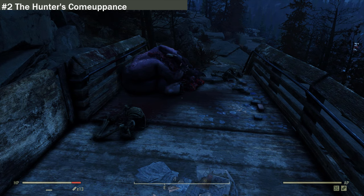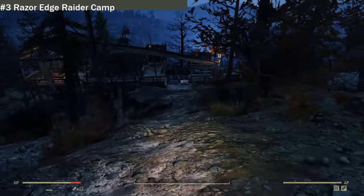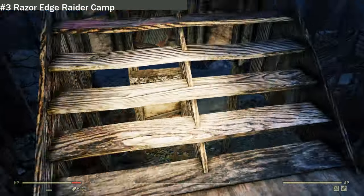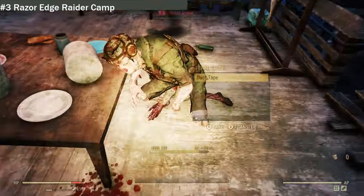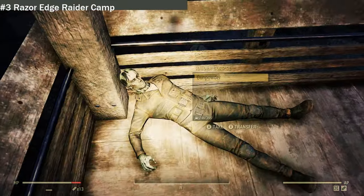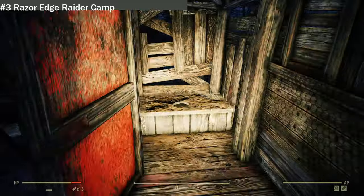We are now at Raiders Edge raider camp. I'll show you this one on the map — it's just right here, with the Hunters one there. This seems to be following a trail. As you can see, there's a little shack-type structure built on the edge of a cliff, with a lookout tower up here. There were two level one ghouls here. We've got some moonshine jugs and a dead raider.